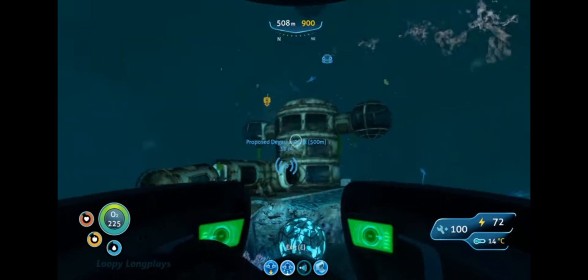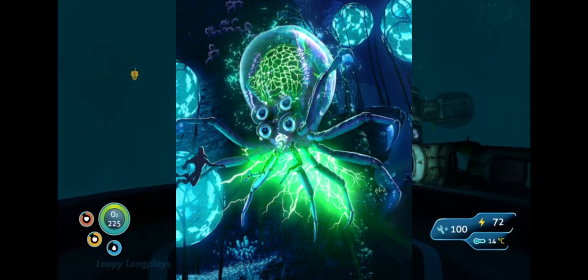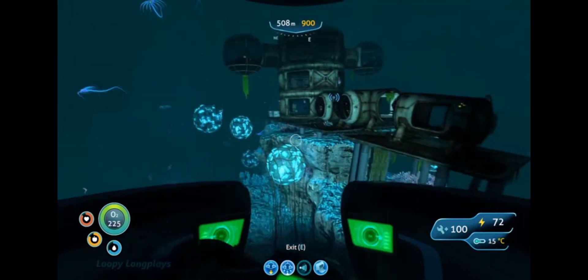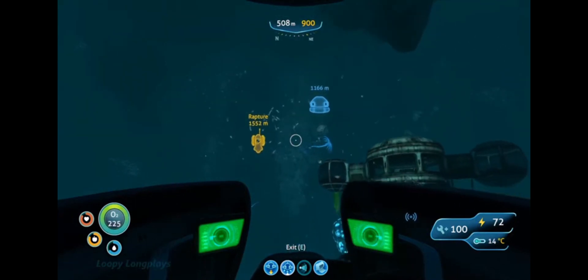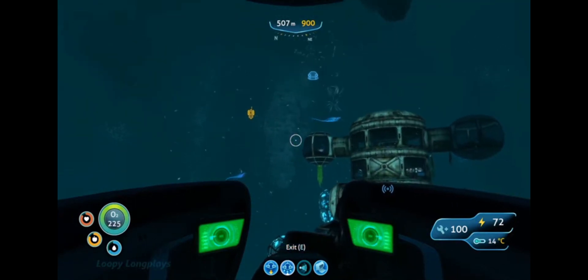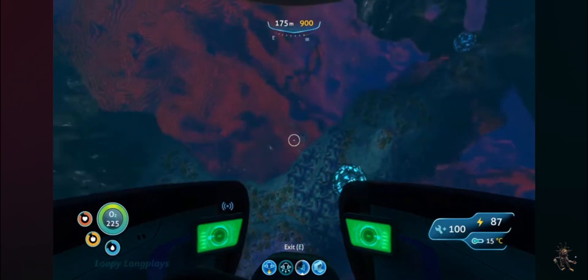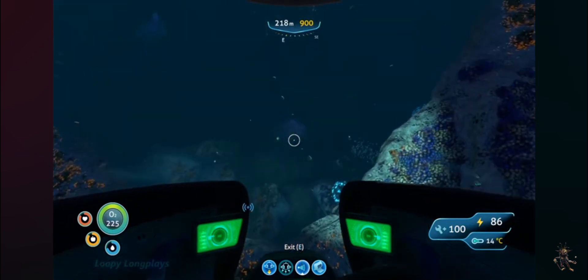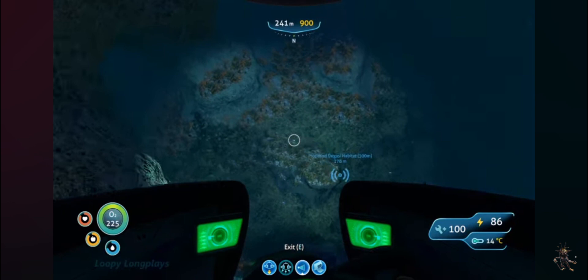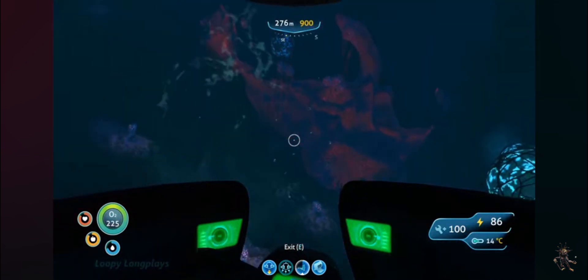Now let's get on to the apex predator: the crab squid. They have 10 different limbs and most likely eat small bioluminescent fish and jelly rays. If they see any light source, they will use a kind of EMP blast, which can disable your subs. They may look like they have a huge head, but that's actually their stomach. It must eat regularly, so seeing us is a good opportunity for it — it's probably not after you just to annoy you, it's more likely for food.